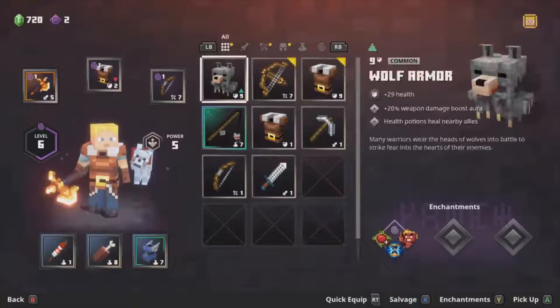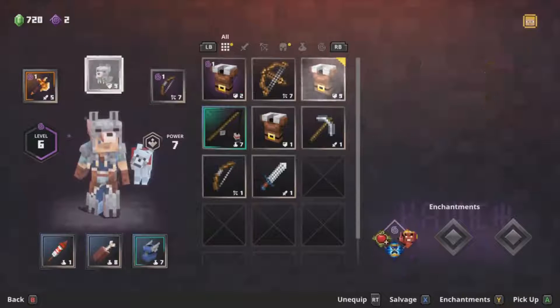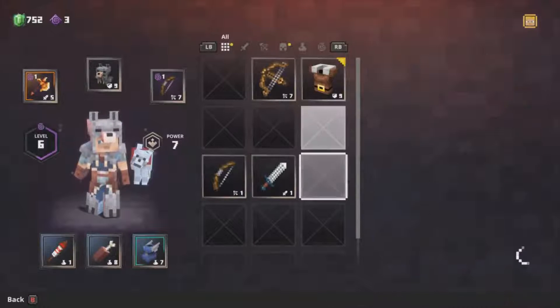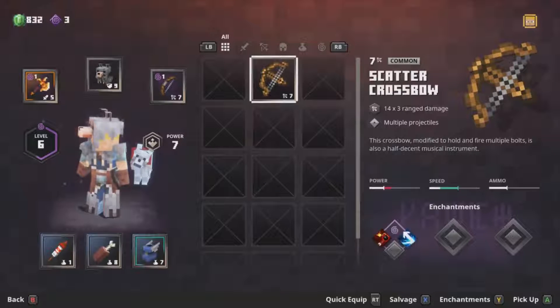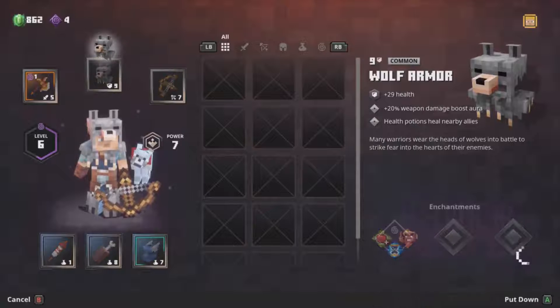Let's check this out. 14 times 3 ranged damage — oh, that's better. Let's salvage the old one and get it back. Salvage the fishing rod — don't want that. Pickaxe, yeah. And the hunter's armor — let's salvage that too, get upgrades back. So we've got 4 enchanting points now.